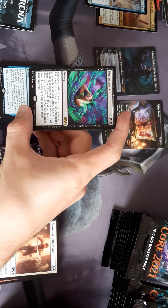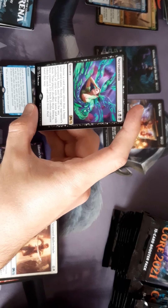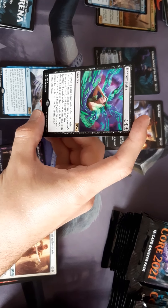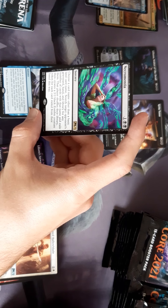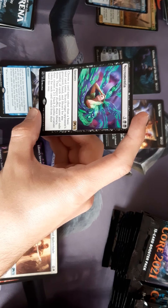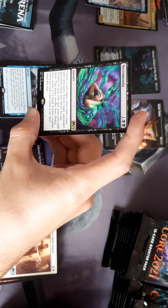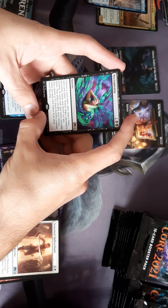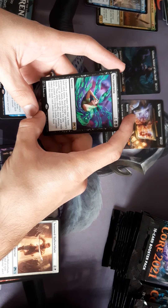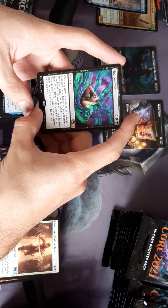Necromantia — choose a card name other than a basic land card name. Search target opponent's graveyard, hand, and library for any number of cards with that name and exile them. That player shuffles their library. Then creates a 2/2 black zombie creature token for each card exiled from their hand.